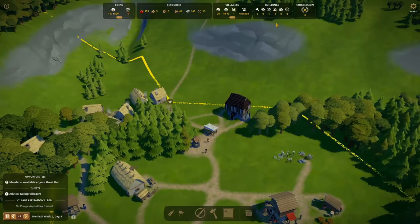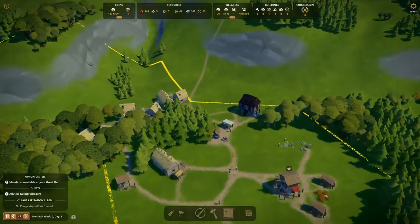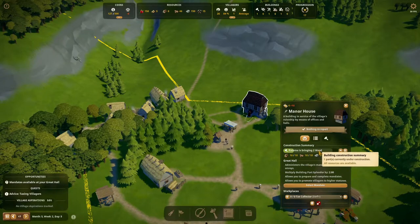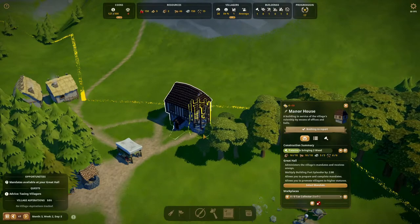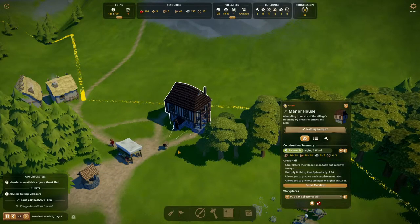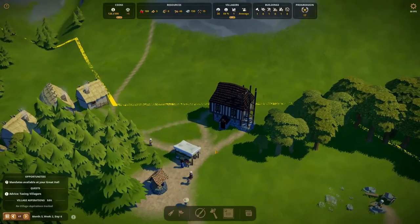Here comes the trader again, but we don't really have much to trade for. We do have good amounts of berries — I kind of want more, so we need to expand at some point. First we need this tax office done. They're bringing two wood, so everything is there. They can finally finish it — that's very important. Everything is assigned now, let's build this. I want to start collecting taxes and make some money.